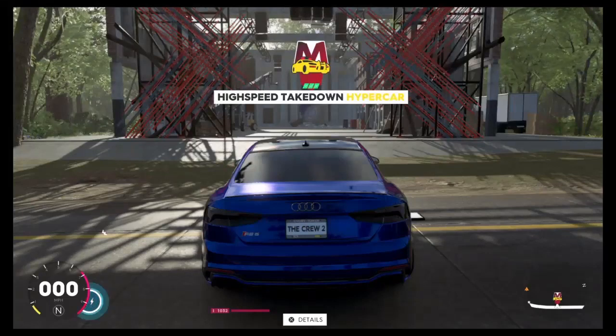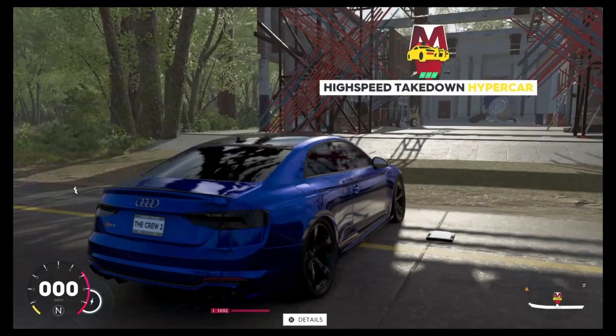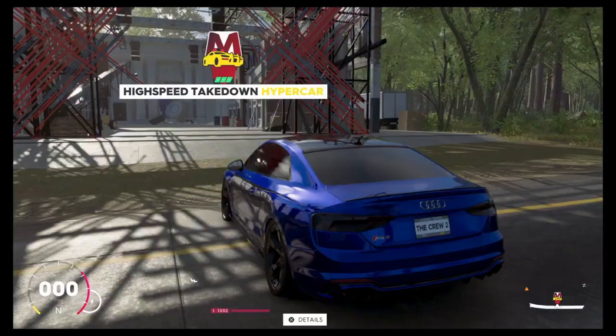What is going on guys, this is Wad from OTI Gamer TV and we're back again with another Crew 2 money glitch method — exploit, whatever you want to call it. This is the best way, hands down, to make money in The Crew 2. The only two downsides are that you need to have this race unlocked — it's called the High Speed Takedown — which I'll show you right now, and to make even more money you need to own the actual vehicle.